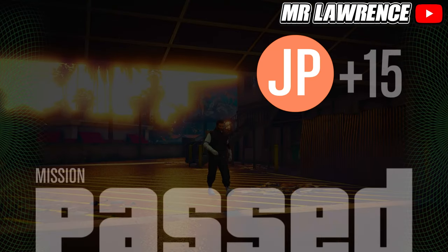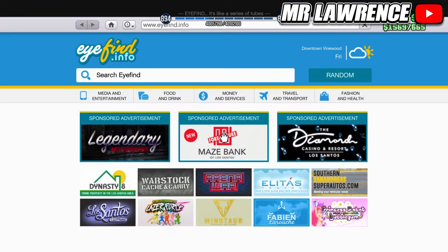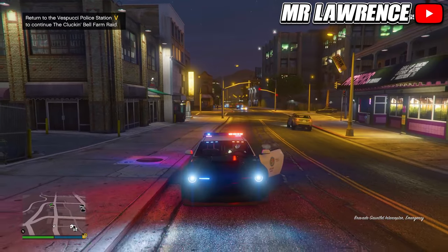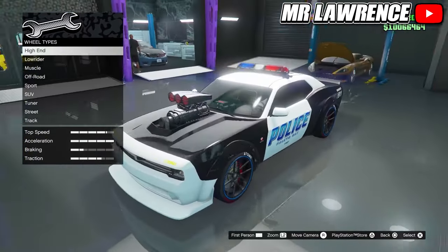That's the mission already, so that was pretty easy. When you are back in online, you can now buy the Gauntlet Interceptor at full price, or complete the entire Clocking Bell Farm Rate to get it for the trade price. This is what it looks like and you can also customize it, which is awesome. Hopefully this helped you out — I'll catch you in the next one. Bye bye!